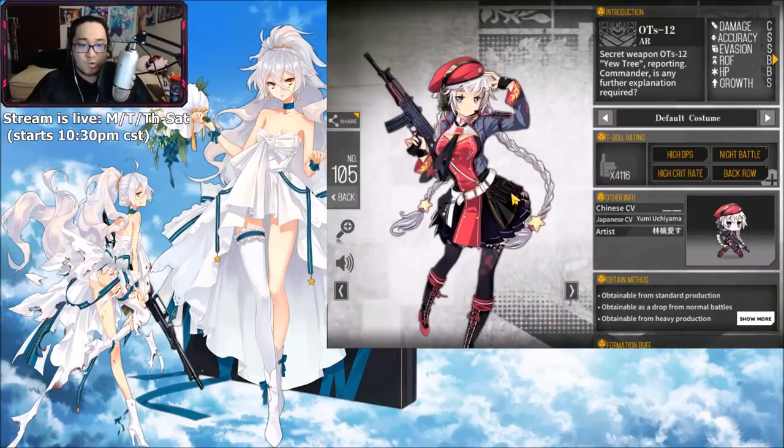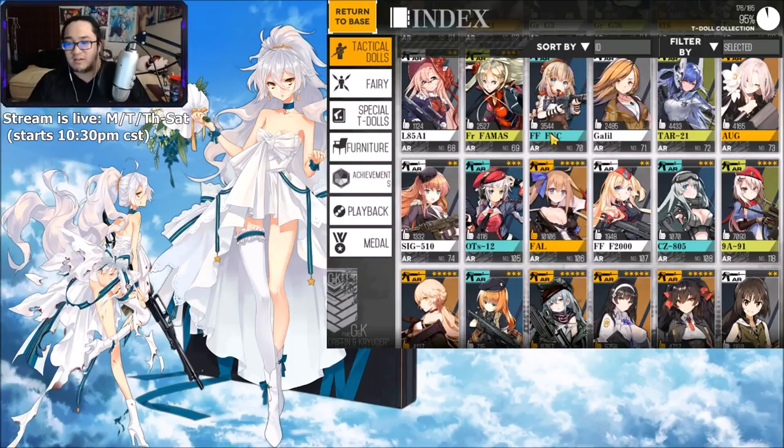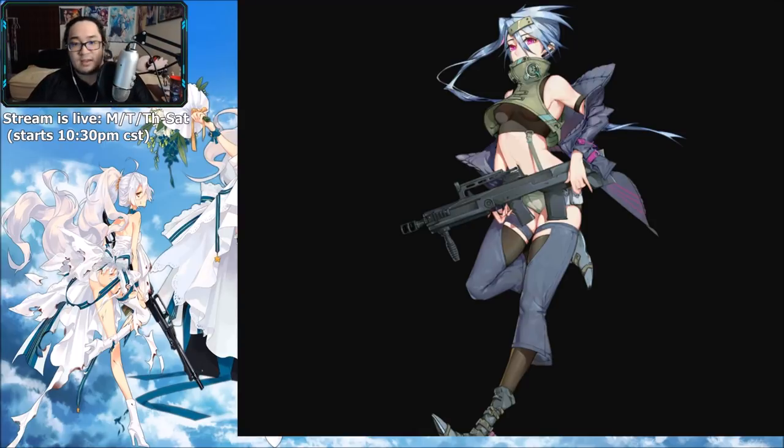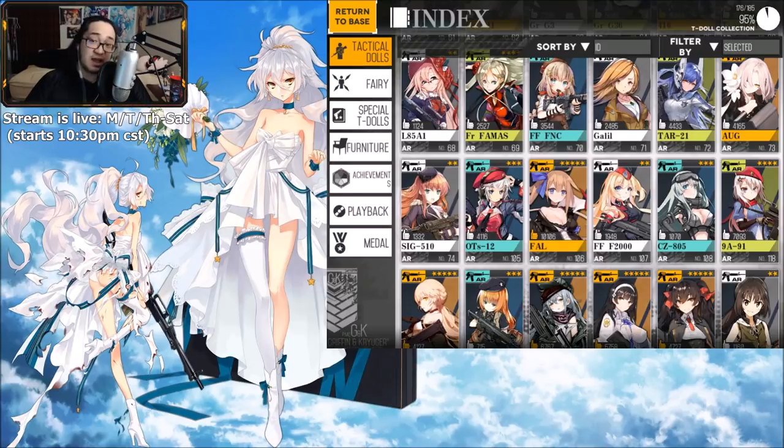Next is FNC — the chocolate bar reigns supreme. FNC is definitely going to be B tier for me. After that is OTS12 — the variety of colors in her outfit, the pose, everything looks good and so she gets her spot on the B tier list. Last but not least for B tier is Ash 12.7 — I don't have this character so I'm using the GFL wiki picture. She was from the Cube event and I didn't farm it, but Ash in my opinion is definitely B tier.